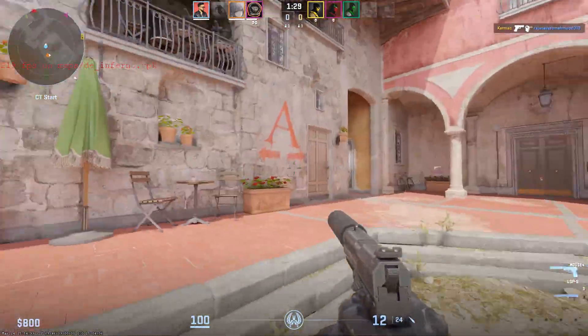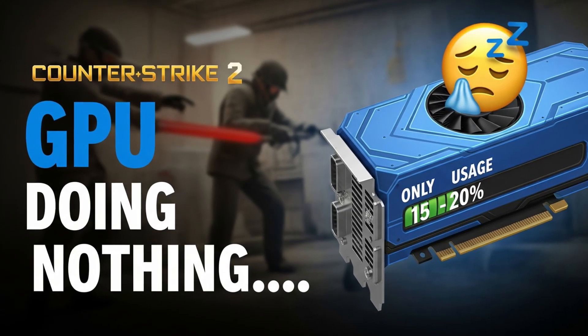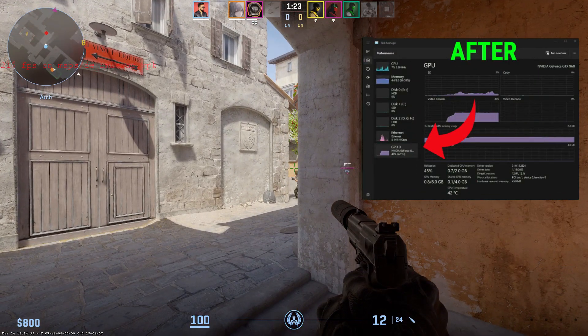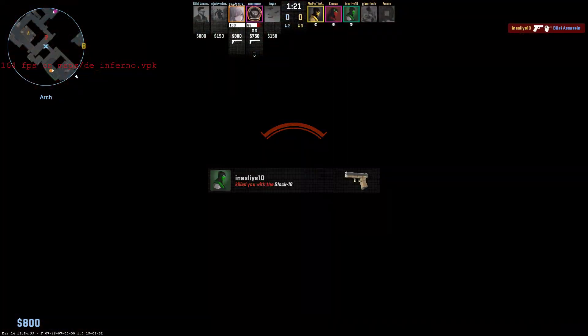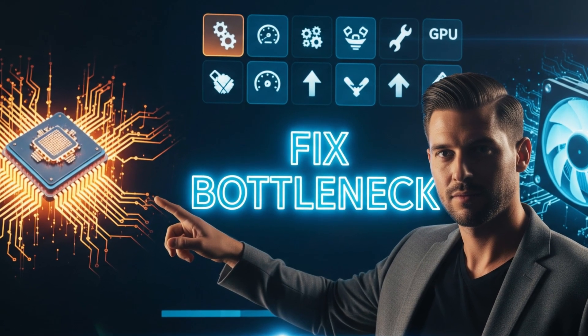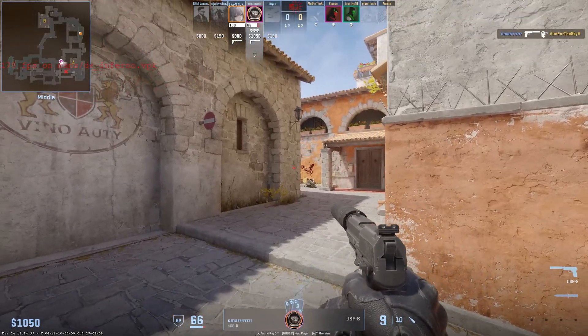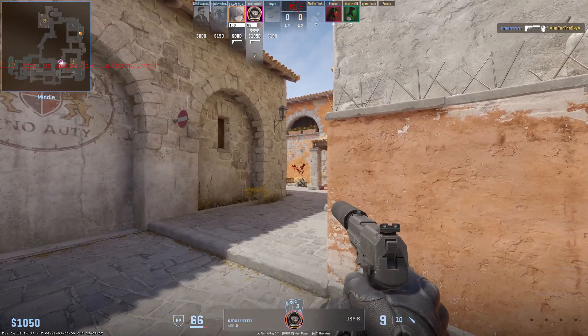Hey everyone, are you playing Counter-Strike 2 and noticing your CPU maxing out while your GPU just sits there doing almost nothing? In this video I'll show you step-by-step how to fix the high CPU and low GPU usage issue in CS2, boost your FPS, and make your gameplay smooth and responsive. This works on both PC and laptop, and all the methods are safe and tested.